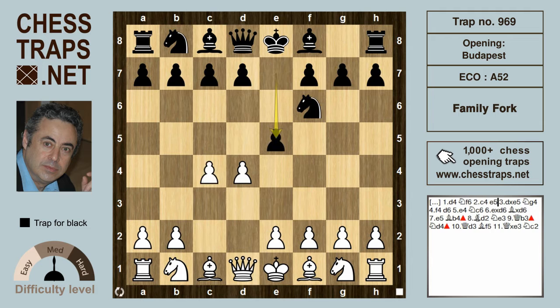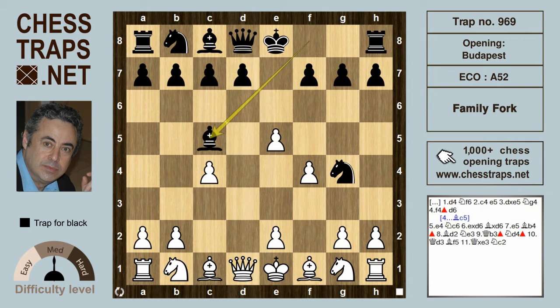After d4, Nf6, c4, e5 — the Budapest — white takes on e5 and Ng4 hits the pawn on e5. f4 defends the pawn on e5, but this is a very poor choice by white since it allows black to continue with Bc5, hitting f2, giving black a great game and white is going to struggle.